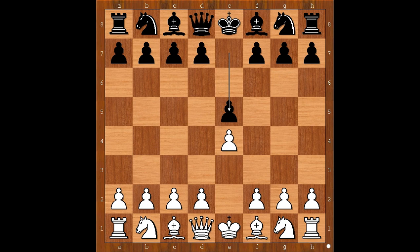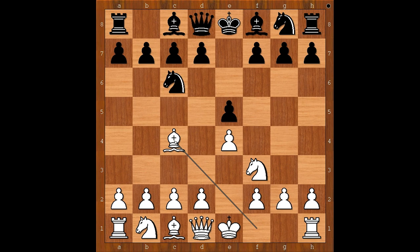A known player played e5. Nf3, Nc6, Bc4 — the Italian opening. Nf6, the Two Knights Defense. And now Ng5, the Fried Liver Attack.